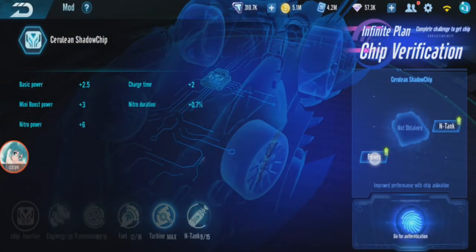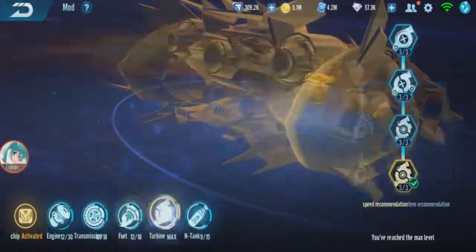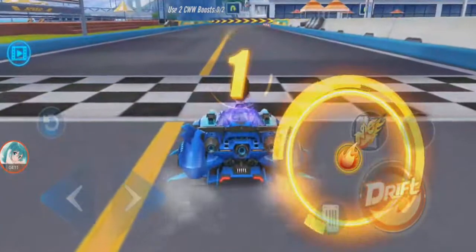Compared to Obsidian Might, that one doesn't have much buffs, but this one has basic power, mini-boost power, nitro power, charge time, and nitro duration — so this one has more buffs. Double-checking the modding: middle, left, left, left, left, left, and left. Yep, that's correct.